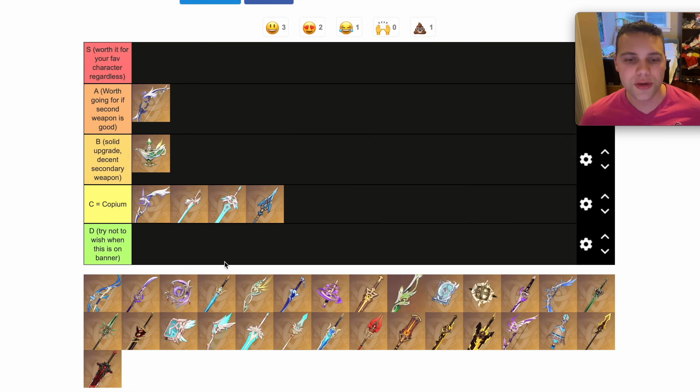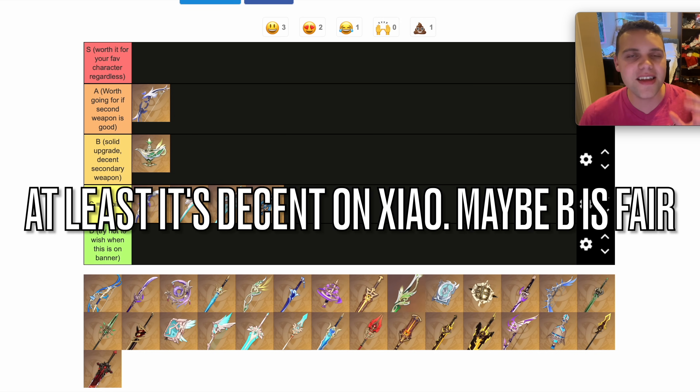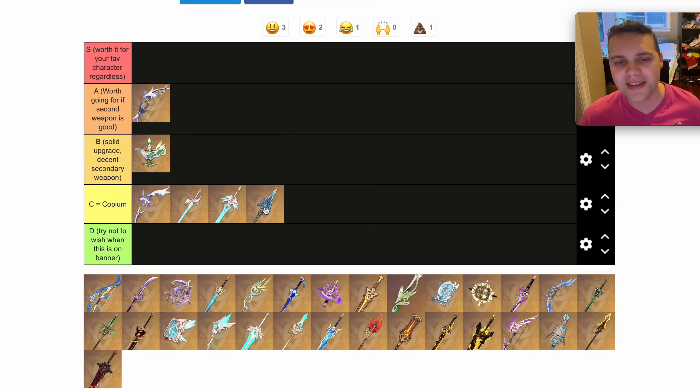There's no weapon skins in Genshin, so if you want your Shenhe to look as cool as possible, you've got to buck up for the Calamity Queller, and that's what I did. I would never recommend it — it's a Copium weapon. Favonius Lance is basically straight-up better. It's not totally useless; it's pretty much just as good as Favonius Lance in a different way, but it's definitely never worth going for on the weapon banner.